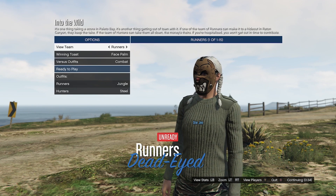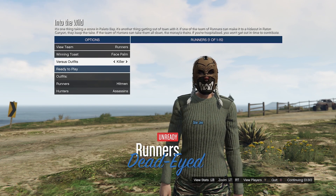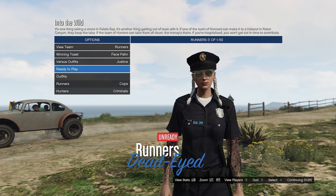Once you're in the mission, go to the Versus Outfit and scroll up. You're looking for the cop outfit right there — that's it. Go ahead and ready up.